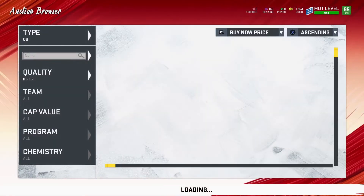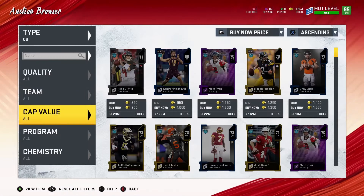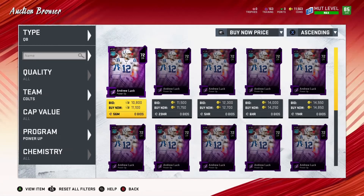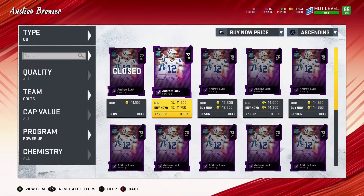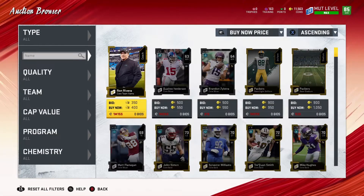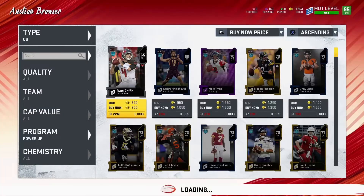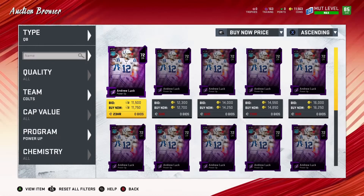We're going to leave and grab his power-up. I almost forgot — his power-up I thought was going for like 8,000. But wow, it's 11,000 — 11,100! That's insane. I don't even have enough. They bought them. That is insane — why is he going for so much? I know he's a decent quarterback, but still. Lots of Colts fans or something, I don't know.